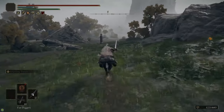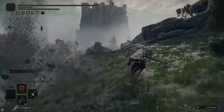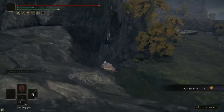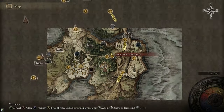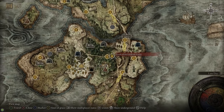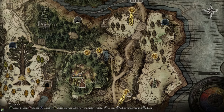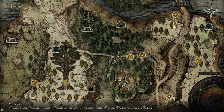Heading south from the Castle Morne Rampart, we're going to grab the Weeping Peninsula map on this marker. Be careful — there's a giant Golem over there that shoots great arrows at you, and there's also a Golden Seed here to grab. After that we're going to follow the road to the northwest from the Castle Morne Rampart. At a fork in the road, take the left path, which takes you to a little site of grace by a pond surrounded by dogs, and then we're going to head over to a bridge to take a shortcut up to the plateau above.